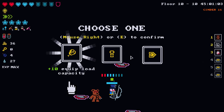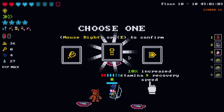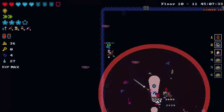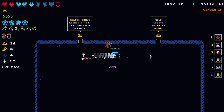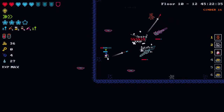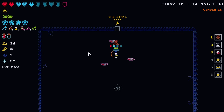We get plus one good alignment, 10 equip load capacity, and stamina recovery speed. Let's go with stamina recovery speed. Potion — let's go with the potion. Stamina potion, we'll take it. A gold chest or just gold — let's reroll this. Petrified armor — yeah, we're all over this. It's crazy how much armor we're getting in this run.